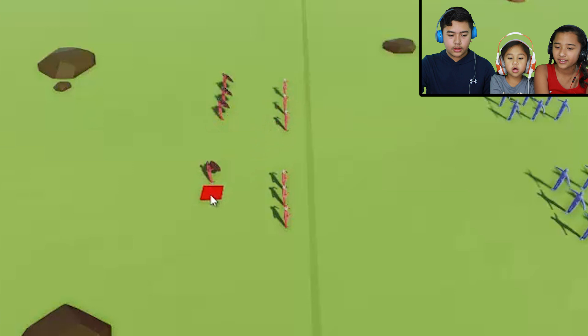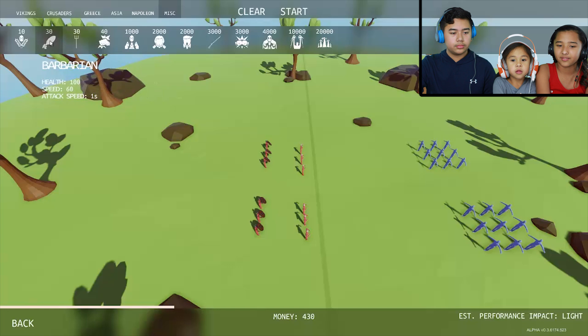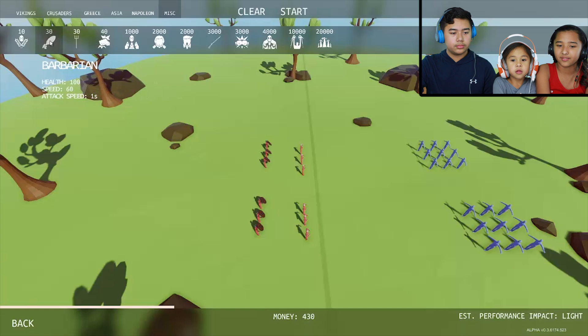Okay, are we ready? Put one more. There we go. Let's do this, we have more money! How about we choose someone from the miscellaneous? Let's do... 100! I'll put those in the middle.